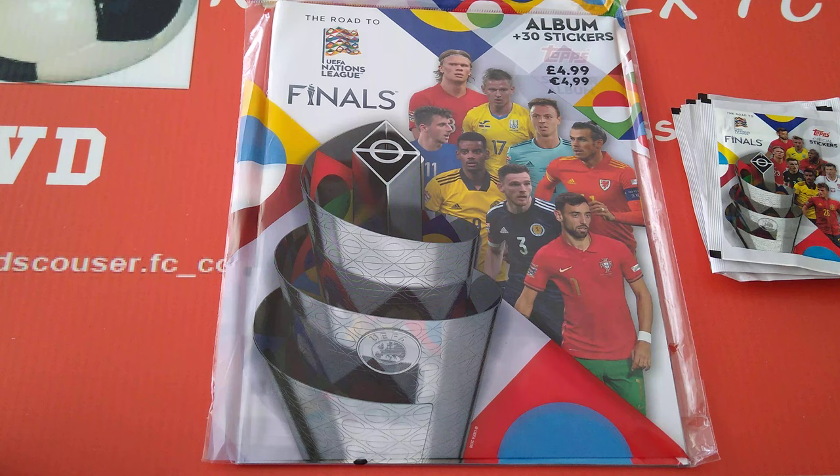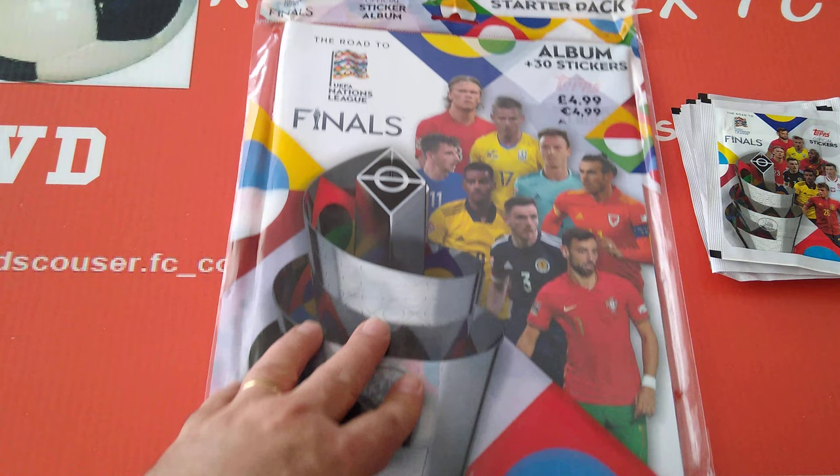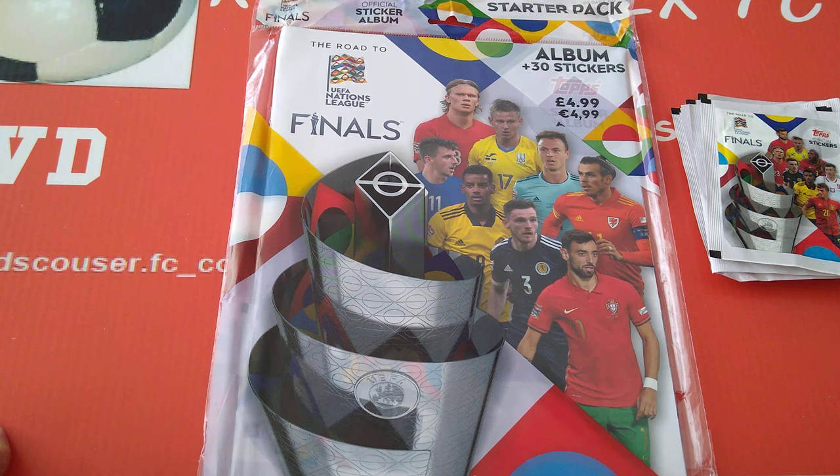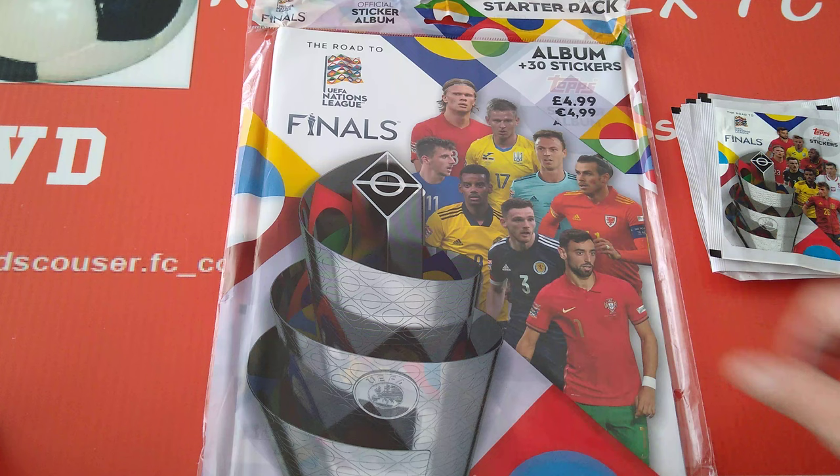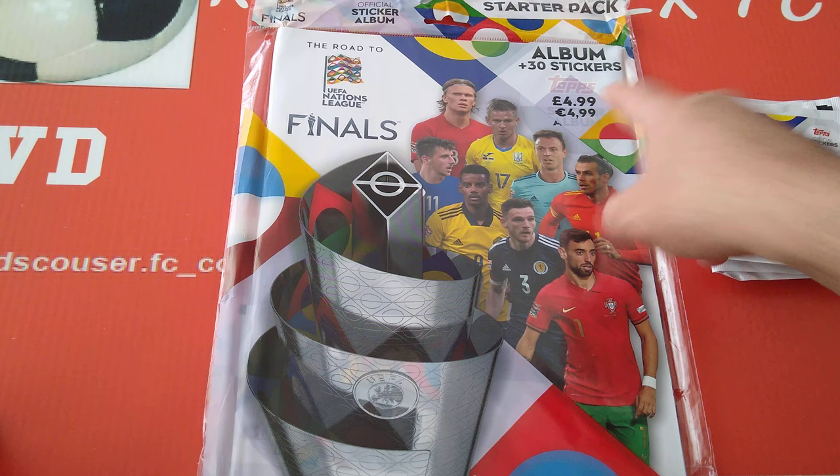Hi everyone, welcome to Retskars RFC YouTube channel. Pleasure to have you with me again with another spanking fun-tastic video. Another new product - this is the new Topps Road to Nations League, the UEFA Nations League finals. Topps have got the rights to do that, so they've started already with a sticker collection, and today we're going to have a look at the starter pack - the UK starter pack that includes 30 stickers for £4.99 or €4.99.